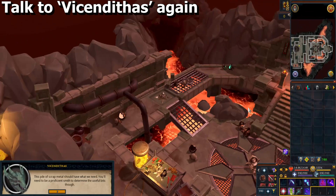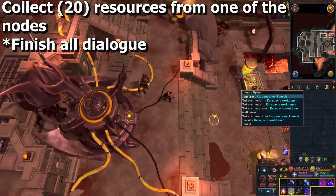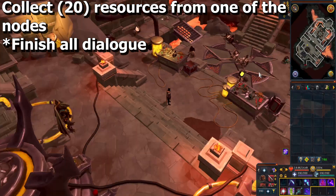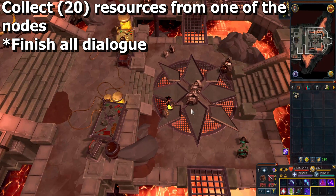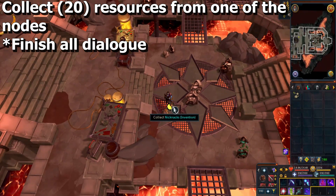Speak to him again. All over this area there are nodes that you can click on to collect resources from. You need to collect 20 from any one of them, but there are some you may not be able to do. Remember when I said you need 85 in one of the skills — crafting, runecrafting, smithing, or invention? That's this part. You can only collect from a node where you have 85 in that respective skill. If you hover your mouse over each node it'll tell you in the name which skill is required. If you have 85 in all of them it doesn't matter, but if you don't, just look for the one that you can do. If you get any dialogue, make sure to finish that before continuing.